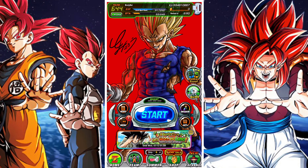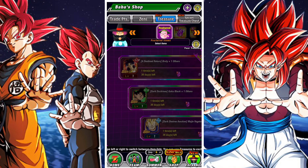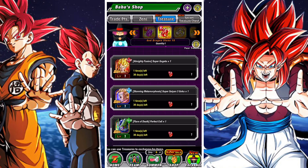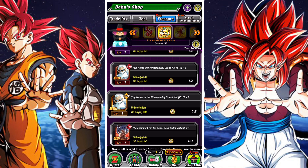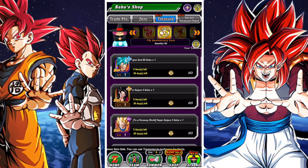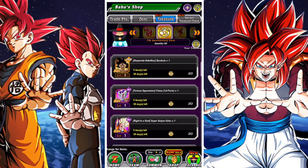Good day and welcome back to another DBZ Dokkan Battle video. In this video we are going to take a look at what you should spend your anniversary coins on. The anniversary coins you can get them from missions for the anniversary, login rewards for the anniversary, and they also are going to be handing them out for social media campaigns. But basically these are what you can get with the anniversary coins.